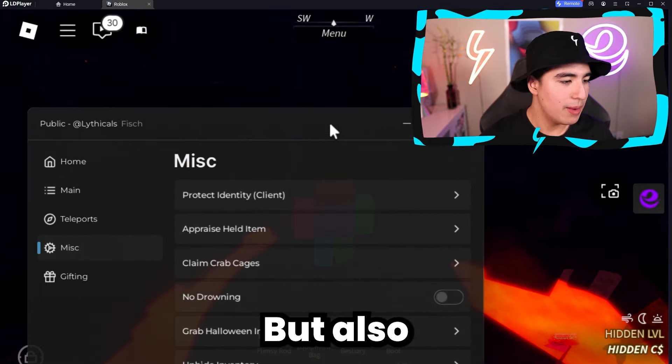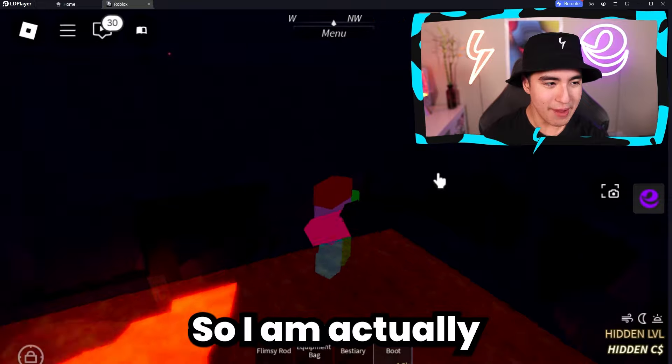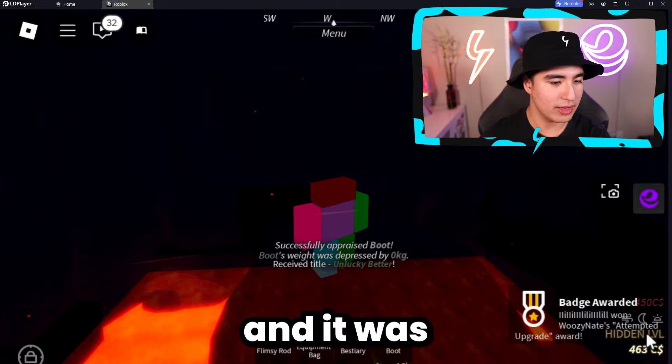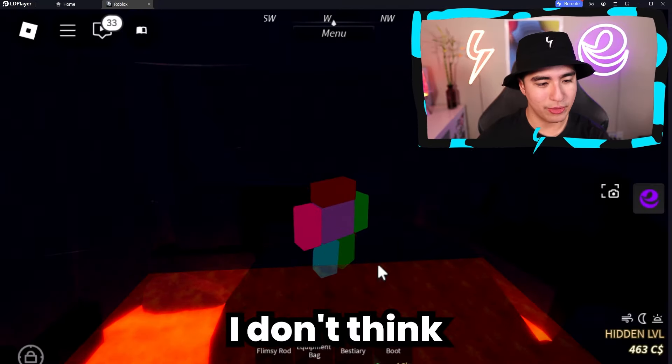You also have things like appraise held item value. I'm interested — how much does this boot cost? Let's appraise it. It was pretty bad — I think it was unlucky. I don't think that's something good.